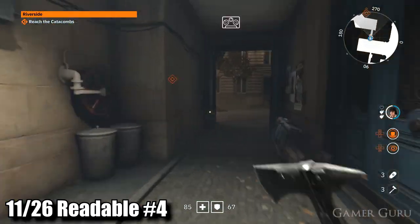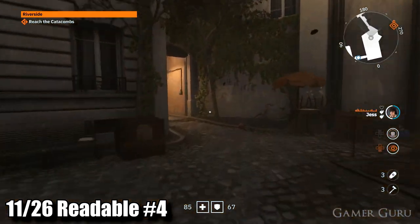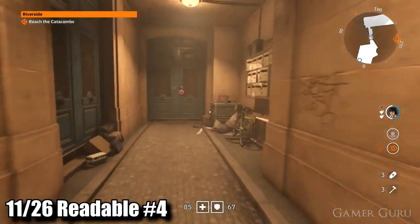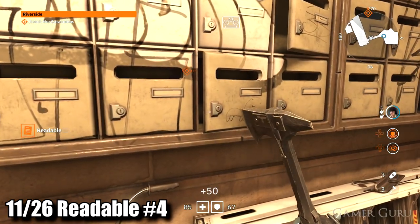After we've opened up the co-op door to progress through the mission, run through the second hallway and on the right-hand side we'll see a load of post boxes. Inside one of these post boxes will be a letter sticking out — this is readable collectible number four.